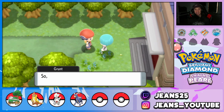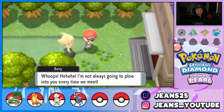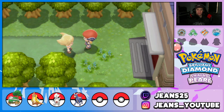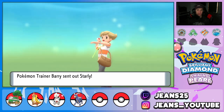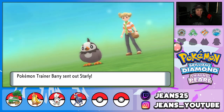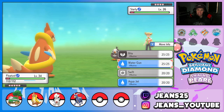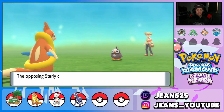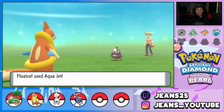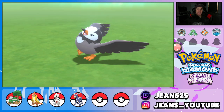We ended the last episode chasing a Team Galactic grunt, and right off the bat we're versing Barry. He has four Pokémon and I notice I have five in my party because I have an egg. His first Pokémon is just a Starly — it has a Quick Claw but Aqua Jet has priority, so Floatzel takes it out immediately.